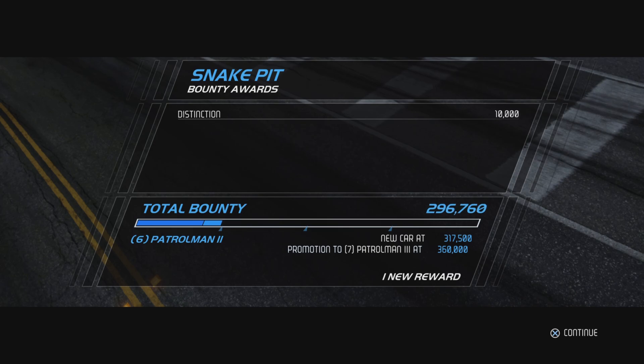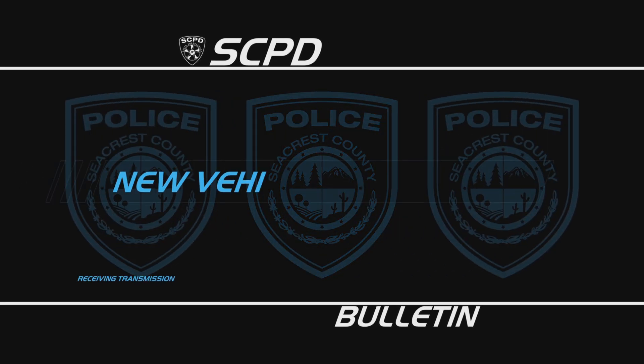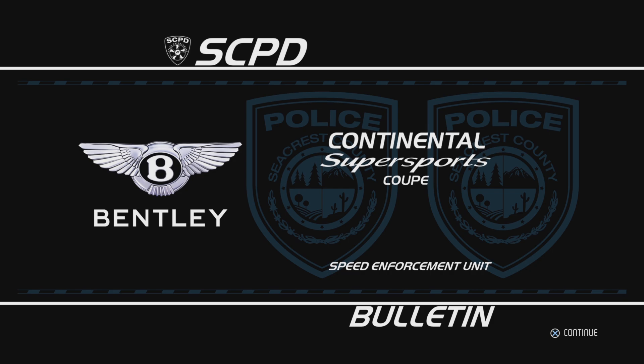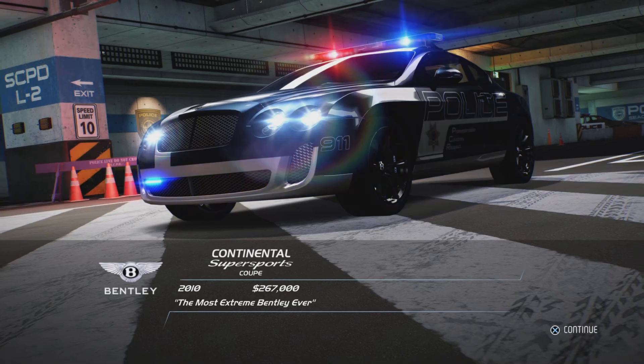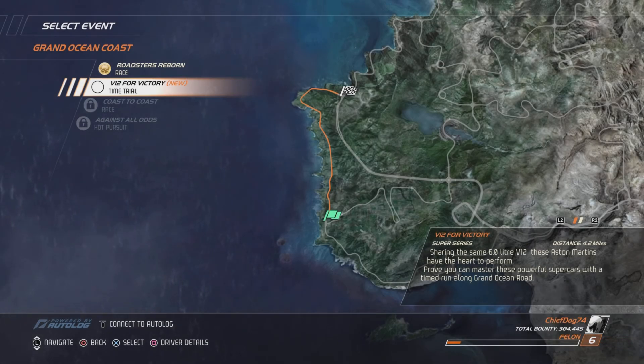We get one new reward as the points come in. That new reward is a new car - the Bentley Continental Super Sports Coupe, the Speed Enforcement Unit, so we can't use it yet. Honestly I don't really like Bentley but we'll use it anyway. Now it's time for something more relaxing with the V12 for Victory event time trial, only allowed to use the Aston Martin DBS so far.